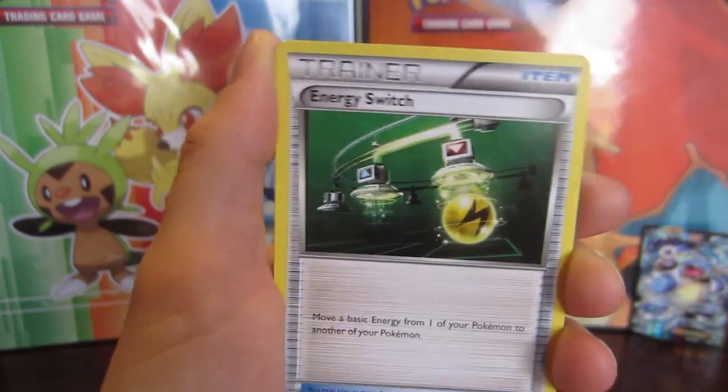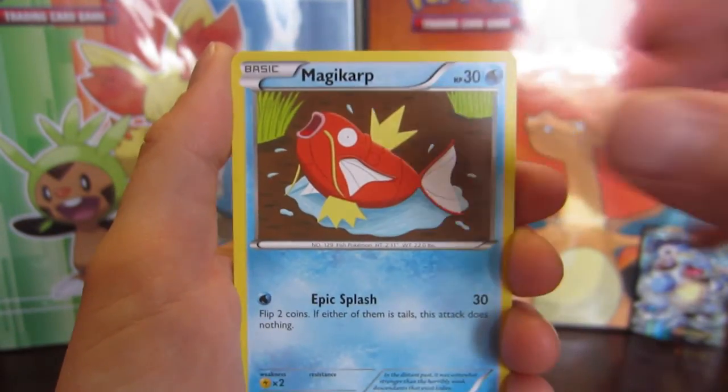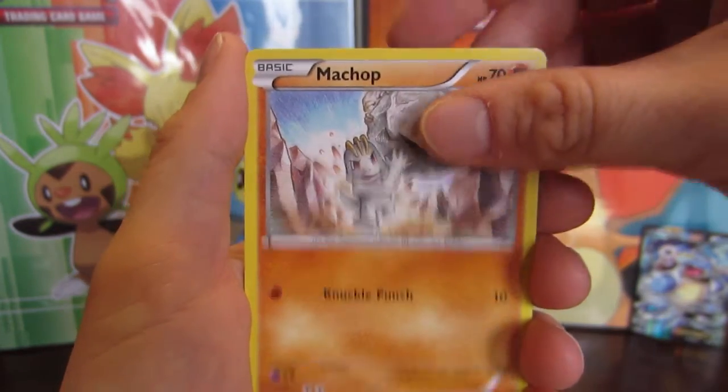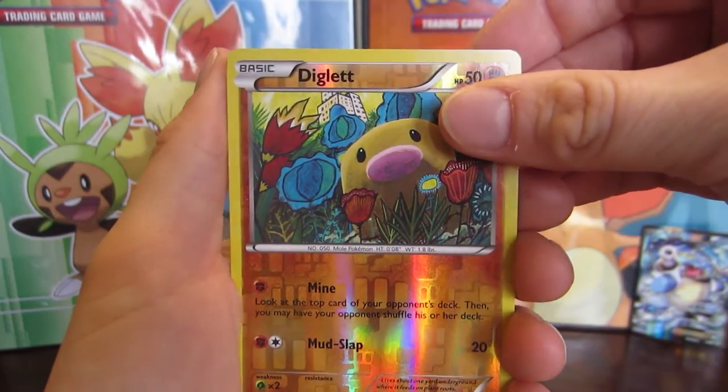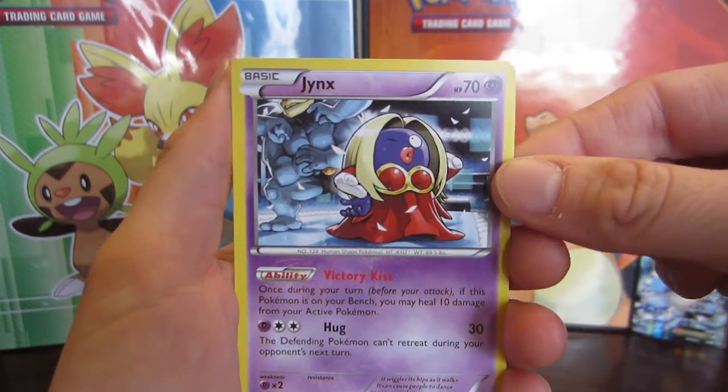So here we go, we've got Snorlax, Energy Switch, Persian, a Water Energy, a Magikarp, that Ponyta again being a troll, Matcha. We've got the Reverse Diglett, we've got the Wally trainer, and our final card is Jynx.